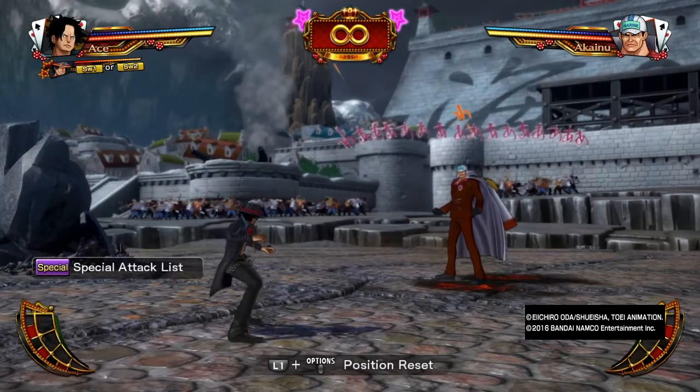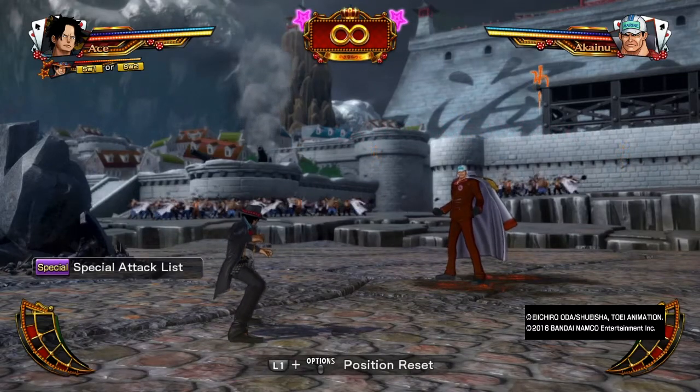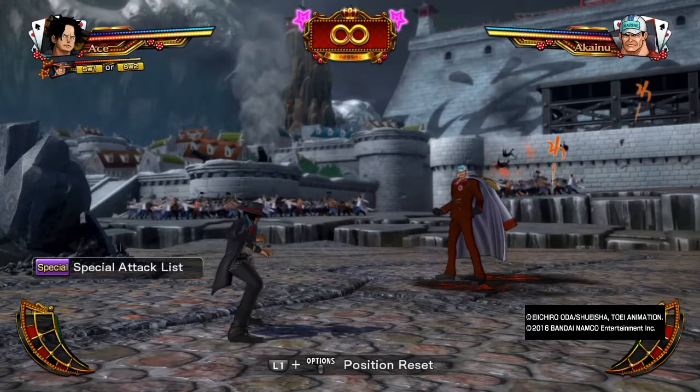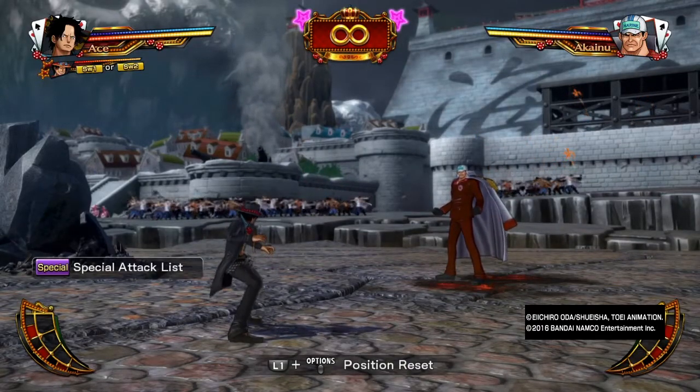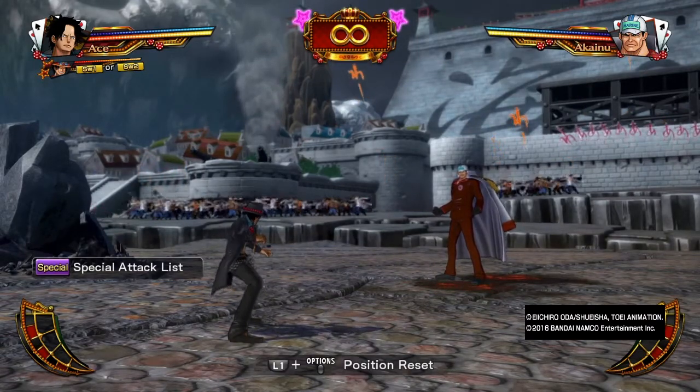Most of the time I hear from people that Ace Strong Style is more powerful — why would you pick Ace? That character sucks, pick Ace Strong Style, he has Flame Mirror, yada yada, you can use big damage combos. Okay, combos aren't everything. You gotta look at the character as a whole in order to figure out what you're gonna be doing here.